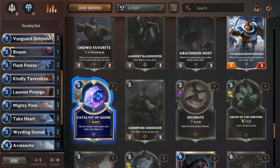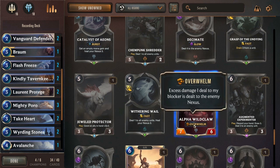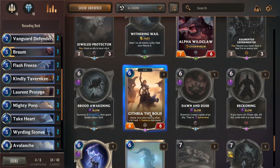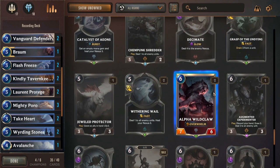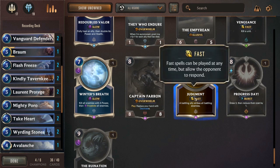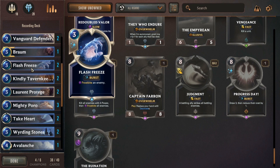An extra gem and Helio — yes, actually, that's nice. Overwhelm — excessive damage dealt to a blocker is dealt to the Nexus. After battling, give other battling allies plus one plus one and Fearsome this round. I'll take that. They Who Endure, of course. Judgment? I'll go for Judgment.